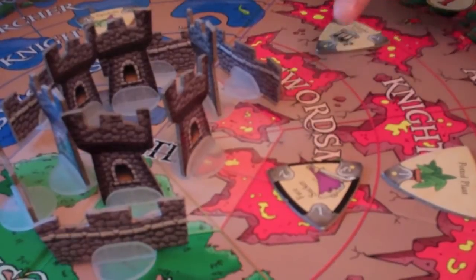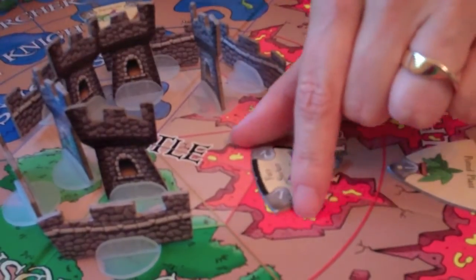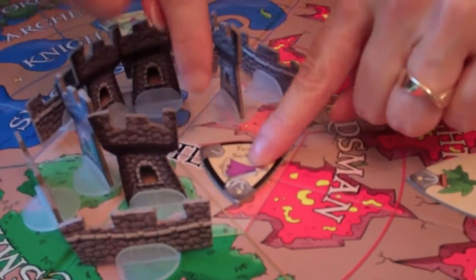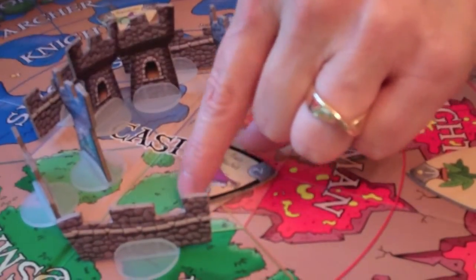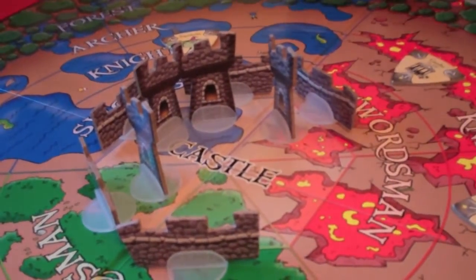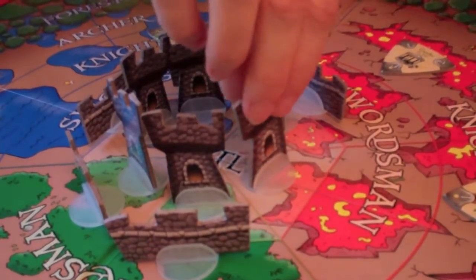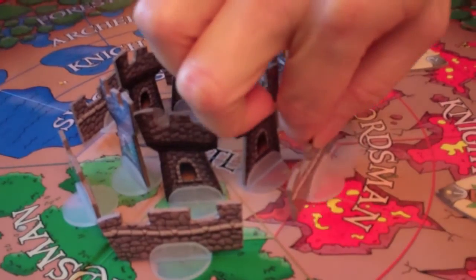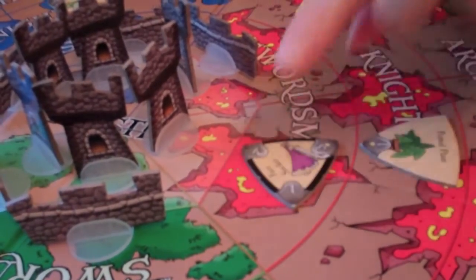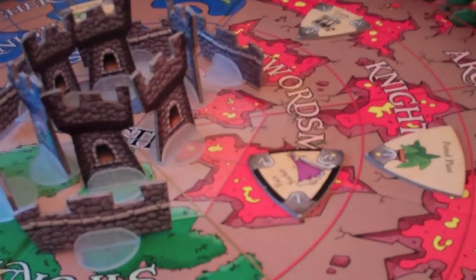On the next move monsters phase, if he moves in, he'll take out a tower and take another point of damage, leaving him at one health point. The next time he moves, he rotates clockwise and takes out that tower for his last point of damage. You get a couple of turns to try to kill him before he takes down all your towers. Note that when he hits the wall, he takes damage and destroys the wall but stays in the swordsman ring — he doesn't move into the castle ring until the next move monsters phase.